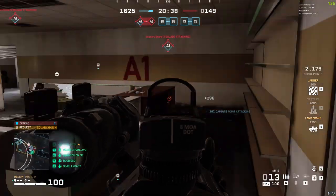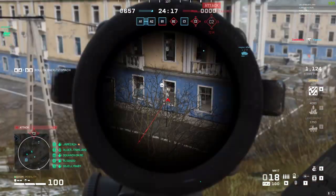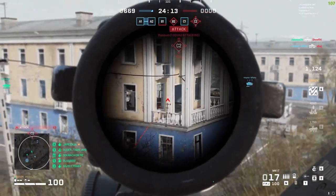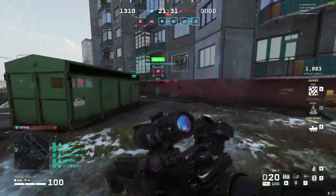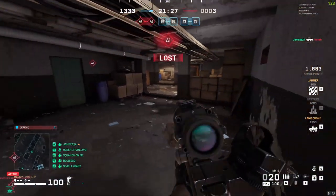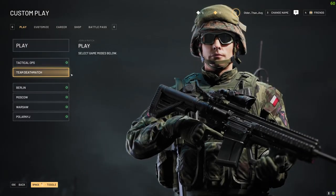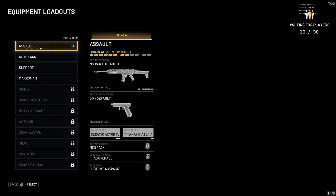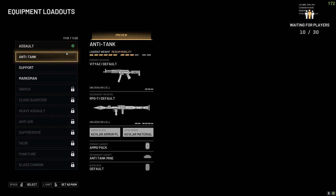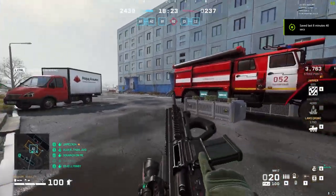World War III has been available through alpha testing to select players for quite a while, but it just recently became available in closed beta via purchasing one of three different packages, the lowest being $14.99. I went for that because I wasn't sure if I'd stick with it. I only got access to a PC about two weeks ago, so I know one of the biggest draws for this game is as an alternative to Battlefield — and with Battlefield's rough launch, it may look even more appealing to some people.